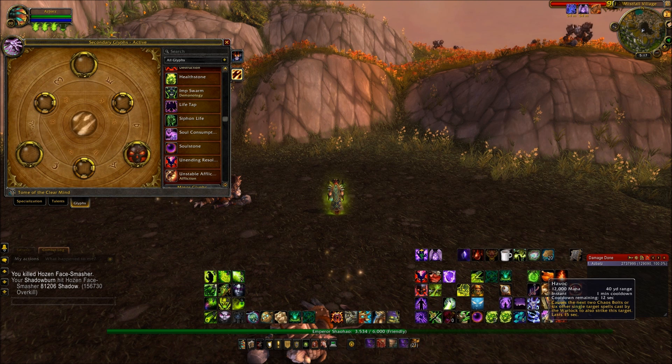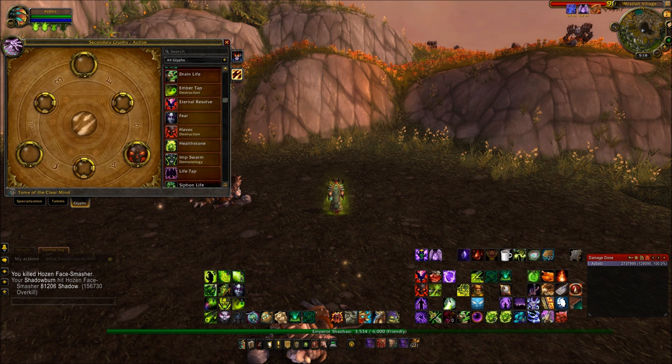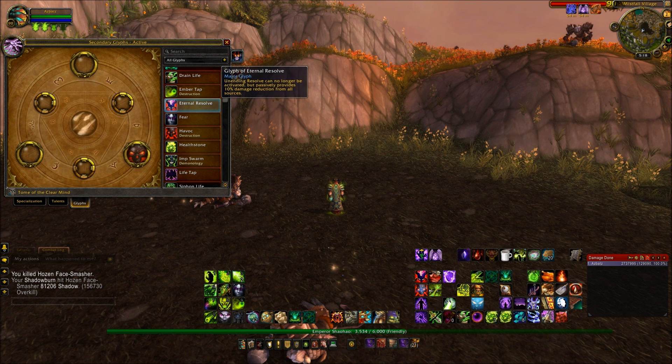Now, I'm not sure if you're aware of this, Warlocks, but the 10% damage mitigation passive that we get from Fel Armour is being taken away from us in patch 5.4. There is, however, a way to get it back with the Glyph of Eternal Resolve.